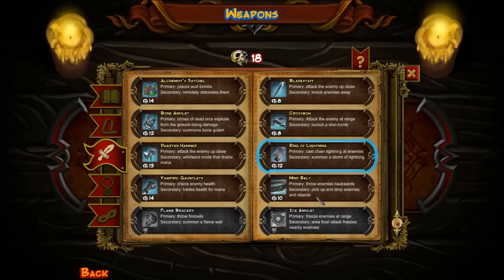Where do you get this from? We've got to unlock that. Upstairs, downstairs — which one's this? Servant. So we'll get the ice amulet after we've done the servant entrance. I've got 18 skulls. Ring of lightning was a really good one in the first playthrough. I had a lot of fun using it, so I'm going to buy it.